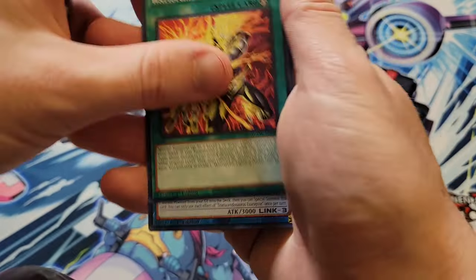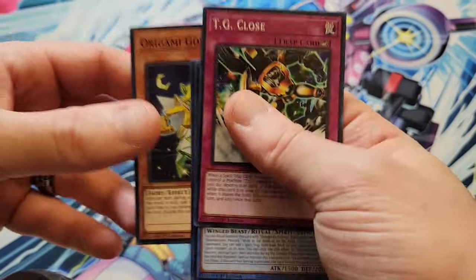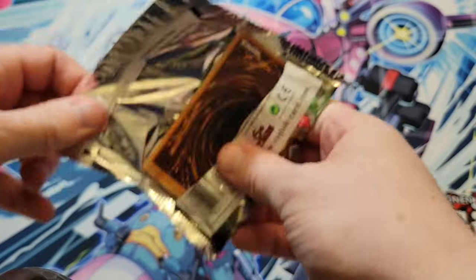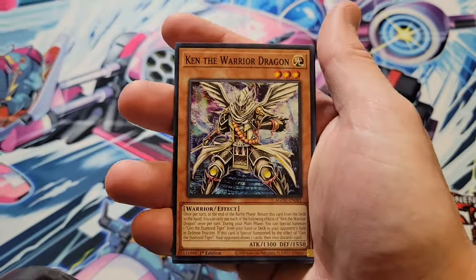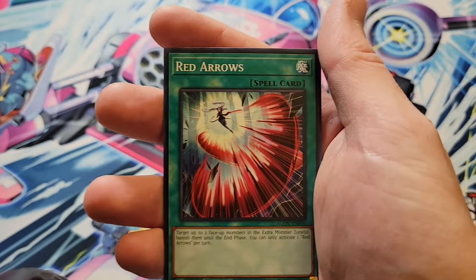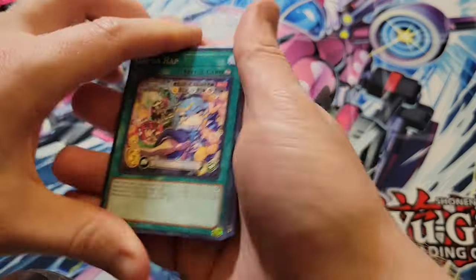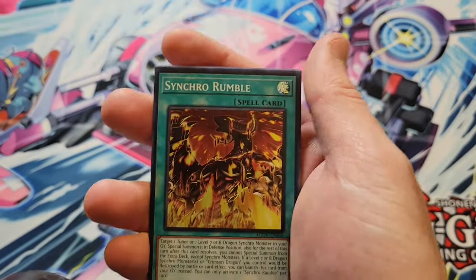We've got a win already and we've got about 16 packs left. Switchpoint is a super rare. We can get the quarter century secret rare version — I might keep the plain secret. We've got Tistina, The Divinity That Defies Darkness. Typhon is the best Rose Papillion of the ones in the set. That's two ultras and one secret. If you needed a double SP Little Knight box, you'd be on the ball here.